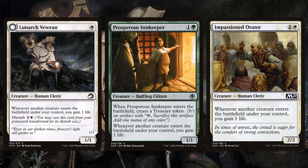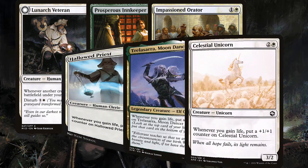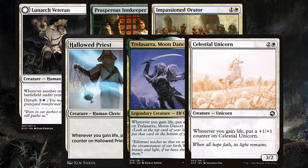First off, we have our creatures that gain life whenever a creature enters the battlefield — we have three of them, so 12 total. Then we have another 12 creatures that will get plus one plus one counters when we gain life. So 24 creatures total that either gain life when we play other creatures, or get a counter whenever we gain life.